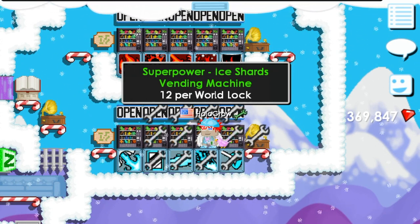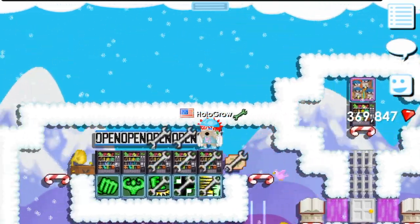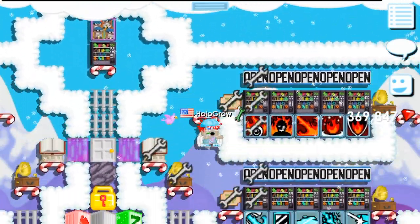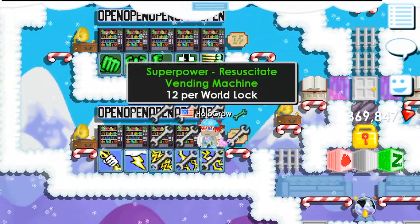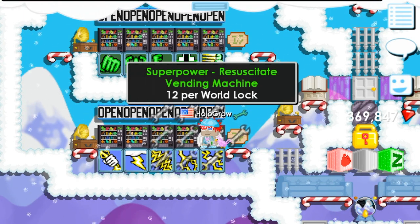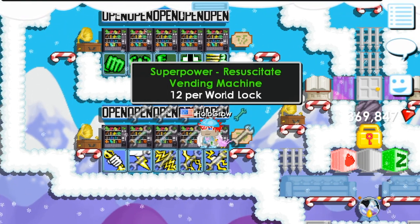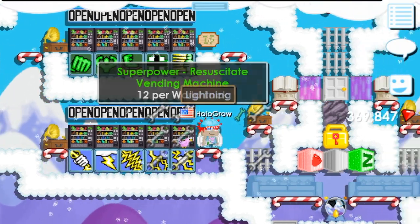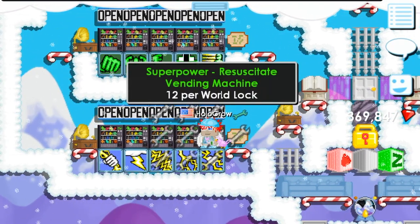But if you go a lot bigger and invest like 60 world locks into every one of these - the chance that all of those happen is really low - but if you invest 60 world locks and get like 600 crime card resuscitates, you're gonna get like 180 seeds if you break them. Or if the daily quest is deliver resuscitate, the cards might go like 5 world locks and all of a sudden you have 120 world locks. That's a double in your world locks. And if it's the seeds, you can quadruple your world locks - that's really, really good.